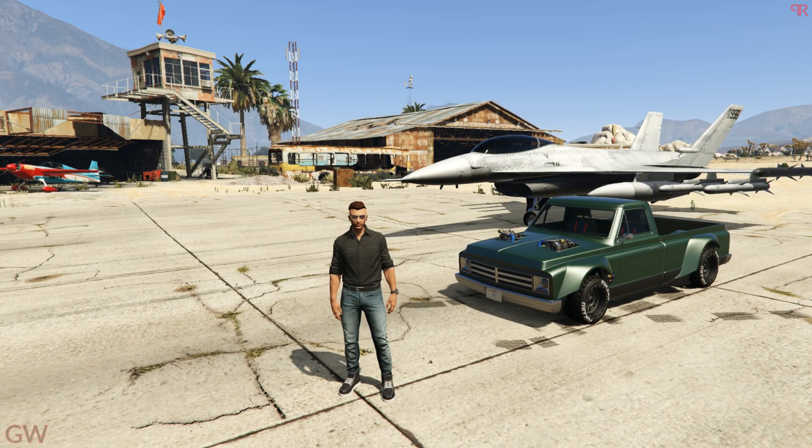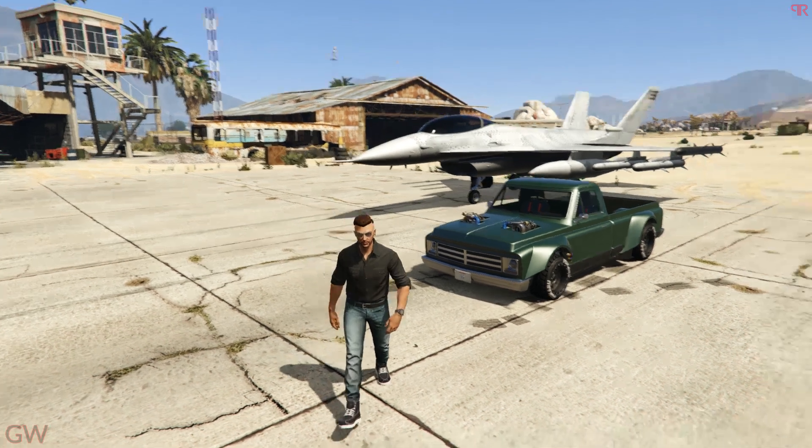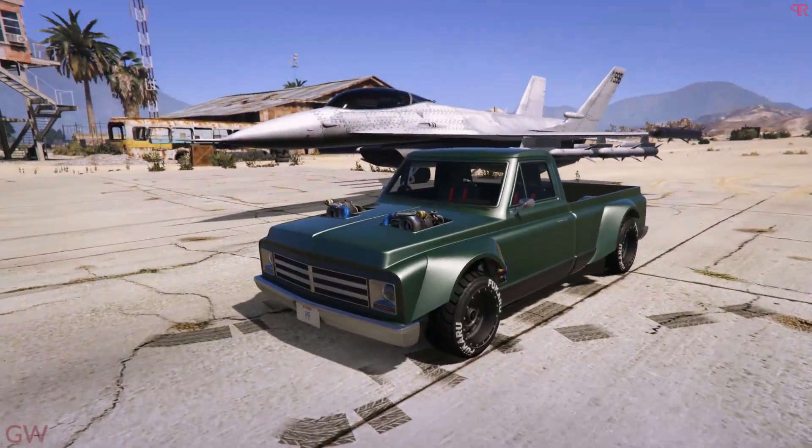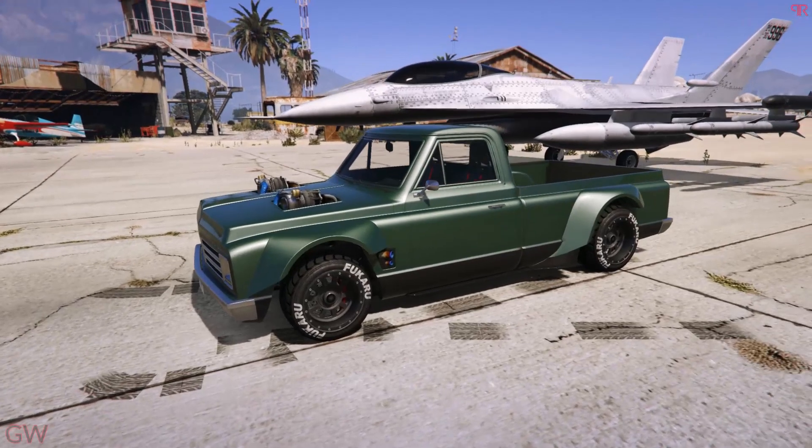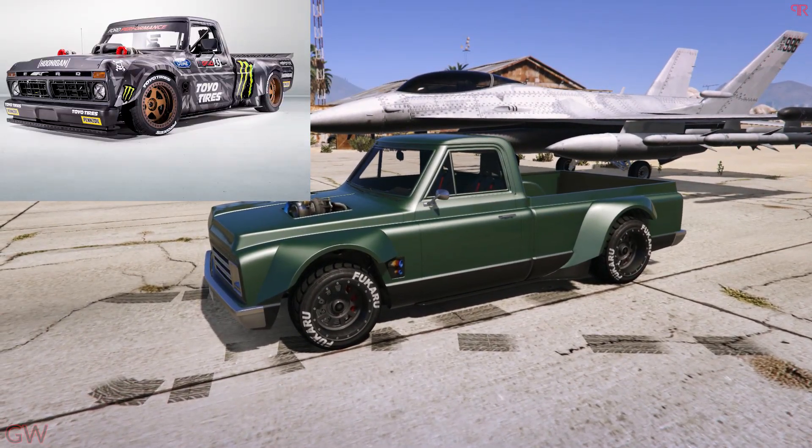Hey everyone and welcome back. In this video, we will be taking a look at the D-Class Drift Yosemite. This is priced at $1,300,000 but it also is available for a trade price of $981,000. This vehicle is based on Ken Block's Ford F-150 Hoonigan Truck.